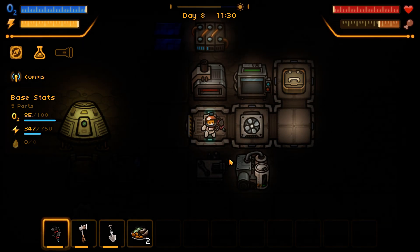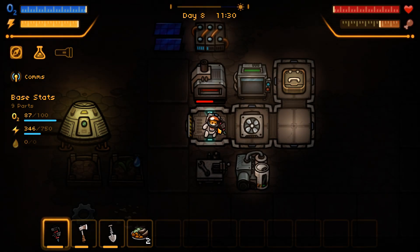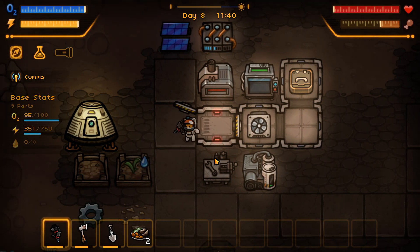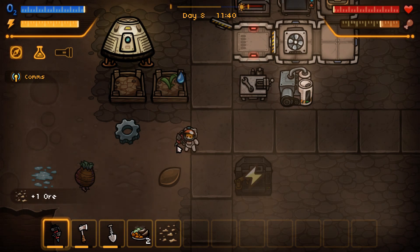Hey guys, we are back in Mume Base — I'm still trying to figure out exactly how to say it, but that's alright. We need water. We need to go do stuff. We need to get things done.